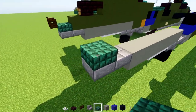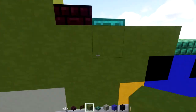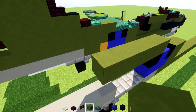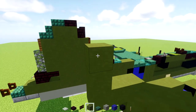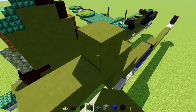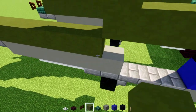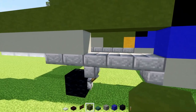Add a dark prismarine slab and a dark oak fence gate — open that up. Then add green terracotta right over here, five blocks long. Add three blocks long here, then another two on top. Make this part four blocks long, then add two at the top. Add a dark prismarine slab up there. Then add gray-green terracotta all the way across the bottom section, and another two at the bottom.